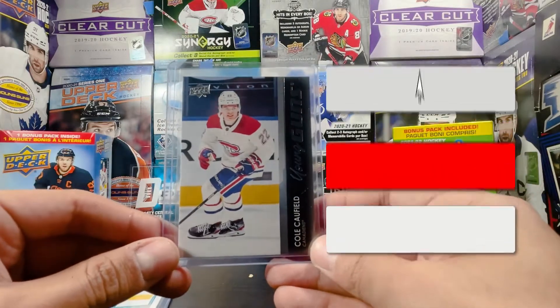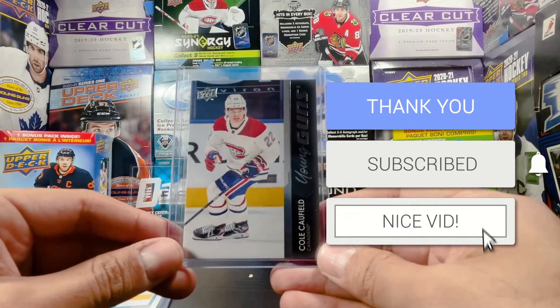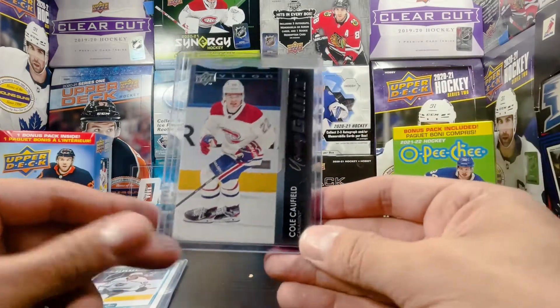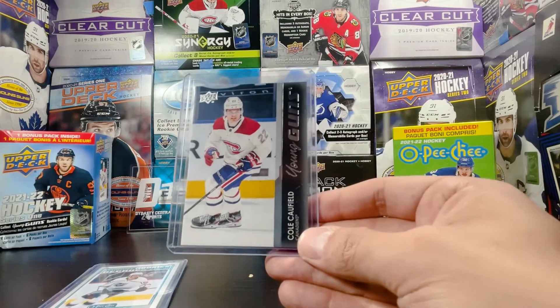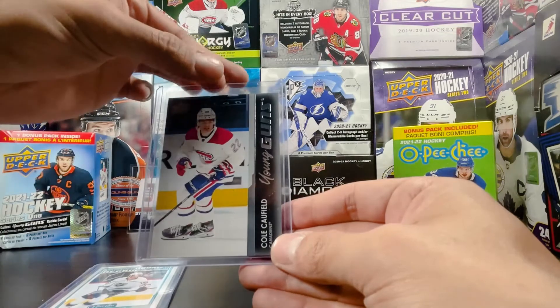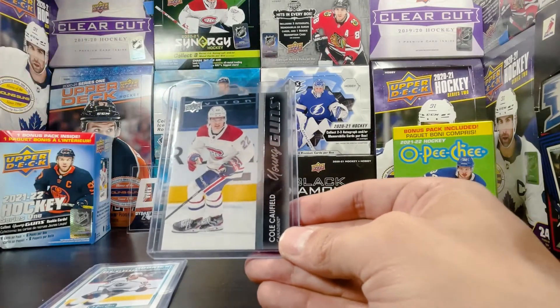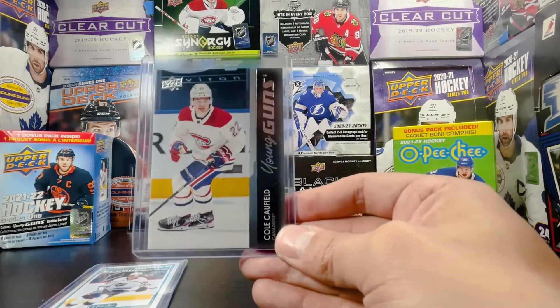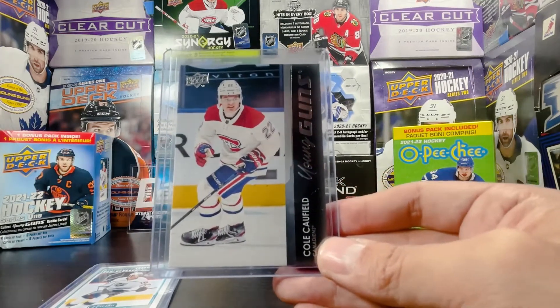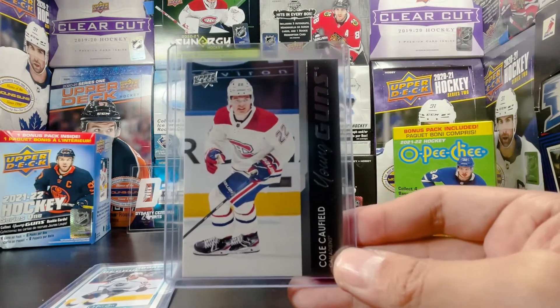Thank you for watching this one — smash like down below, hit subscribe, and throw us a comment. Love to hear from anyone watching and enjoying my box breaks and card box openings. Check out the WWE My Rise with Tuggerson on the channel. University of Hawaii Dynasty is taking a little bit of a break but coming back very soon if you've been watching that. We will see you later.